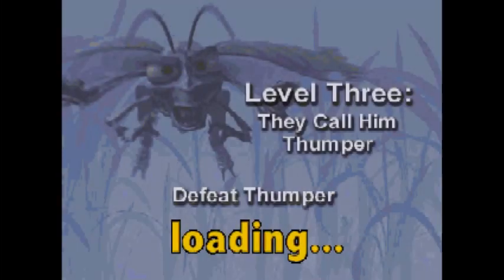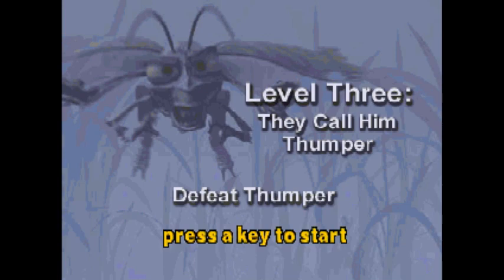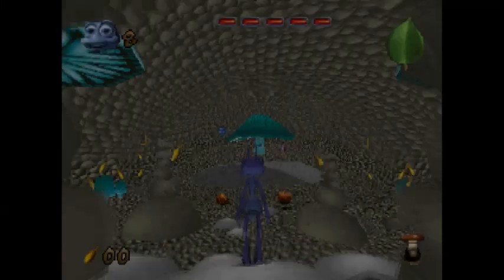The Council Chamber, Level 3. They call him Thumper. Defeat Thumper. So we get to fight the weird rabid monster grasshopper — I don't even know what the heck Thumper is supposed to be, but we get to beat him up today. Flick's excited about that.